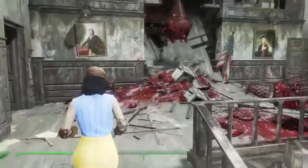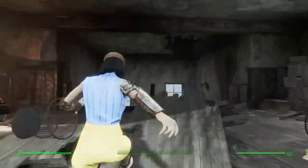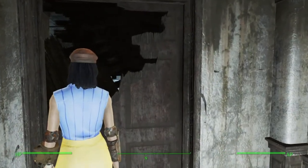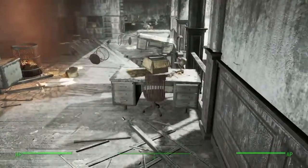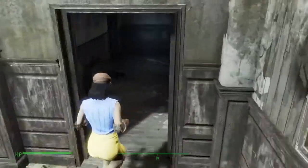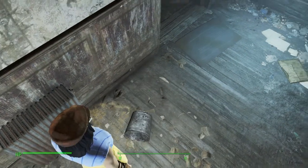Alright, so if some of you can still look, there's a room back here where there is a Fat Man — the Fat Man being the nuke launcher. A quick way to do it that I found out is: by the entrance, grab that bucket.